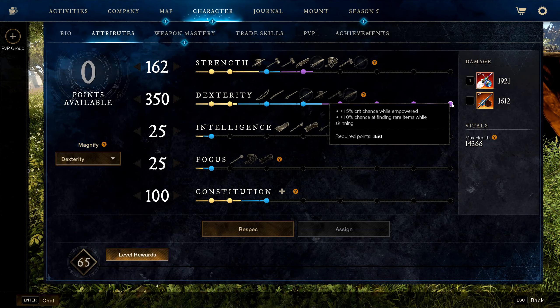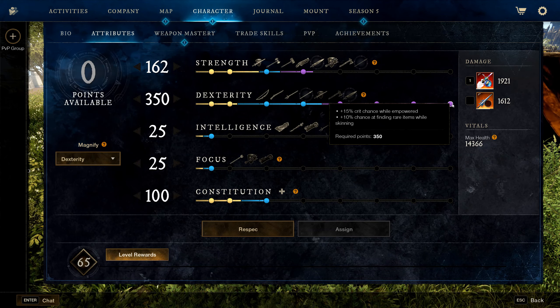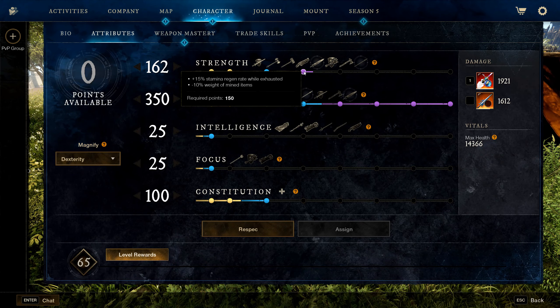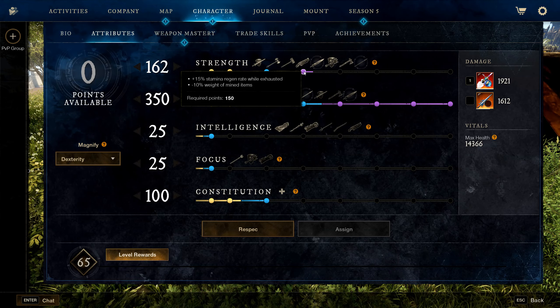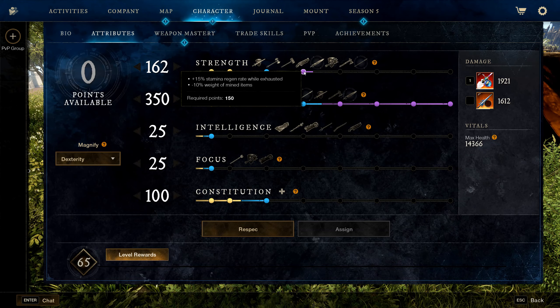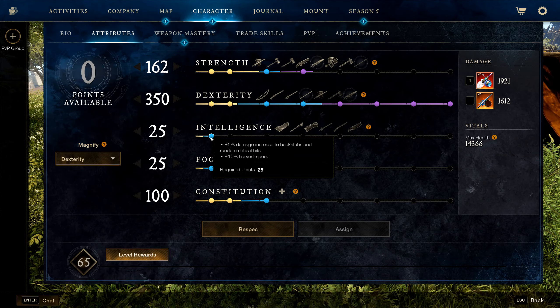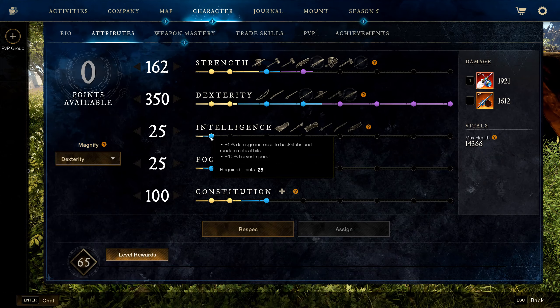350 Dexterity is for maximum damage plus 15% crit while empowered — great for extra DPS. You run 150 Strength for extra stamina regeneration while exhausted, and since both weapons scale off Strength and Dexterity this is a solid split.